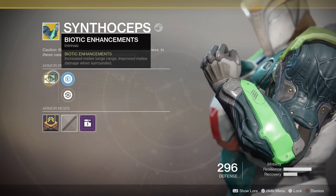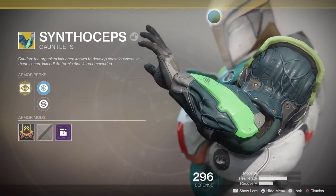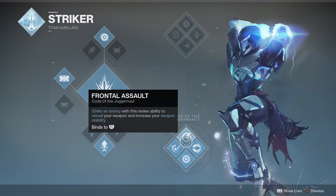Biotic Enhancements increases your lunge distance tremendously, and it also improves your melee damage when you're surrounded by enemies. It's pretty good in PvE, but PvP is where this shines. You have two choices here.